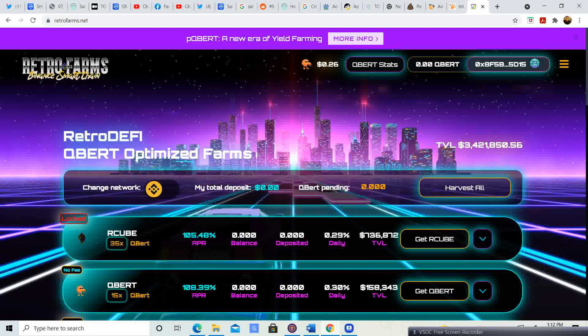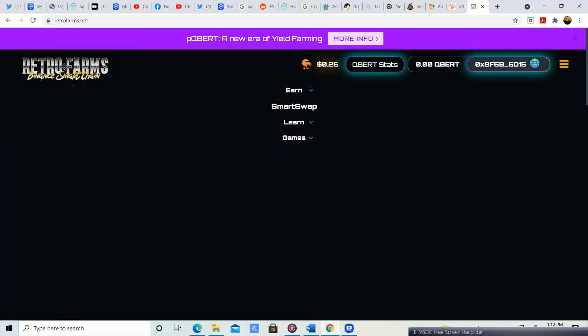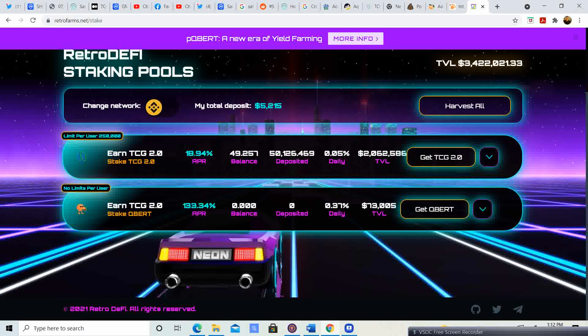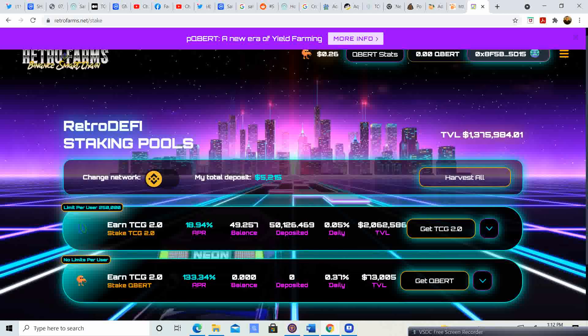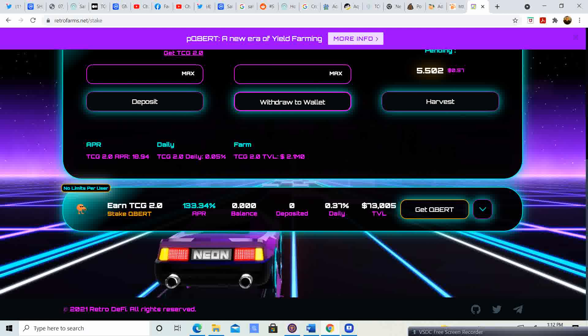So all you have to do is when you go here you click the little three lines, you click Earn, you click Stake, then you click the three lines as well. Here is where you will see your TCG coin. All you have to do is click the down arrow.